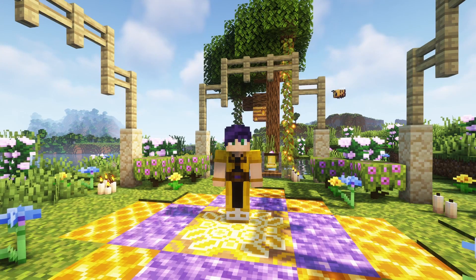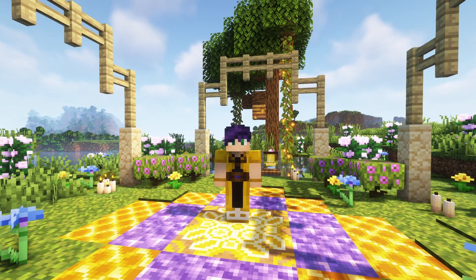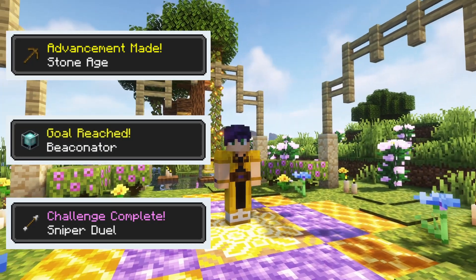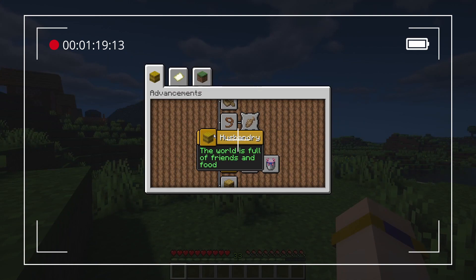Not only are the advancements separated into different categories, but there are also three different types of them: there are normal ones, goal, and challenges. To see which is which, you just hover over the icon of the advancement and see whether or not the description is green or purple.